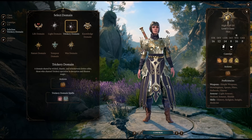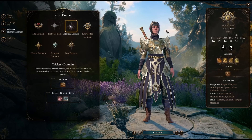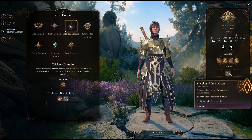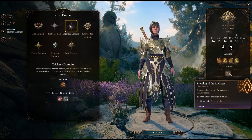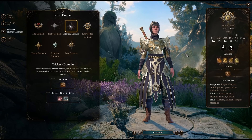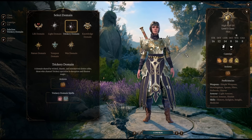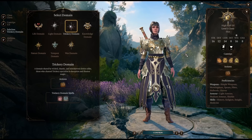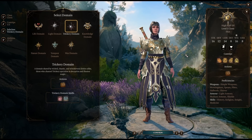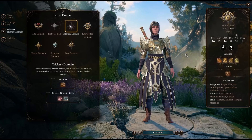Next up, the Trickery Domain — this is Shadowheart's default domain, and arguably the worst domain. Partly it's because of the way the channel divinity works. Blessing of the Trickster isn't as versatile in Baldur's Gate 3 as it is in the tabletop, because it's a little bit harder to code things like the illusory decoy that you can cast spells out of. It's really powerful in the tabletop but more limited in BG3. The Trickery Domain Cleric is a Divine Strike Cleric, meaning they'll be meleeing at level eight and doing additional poison damage on melee attacks — which is not a great damage type, as there are a lot of enemies resistant to poison.